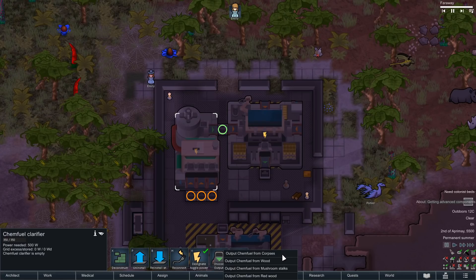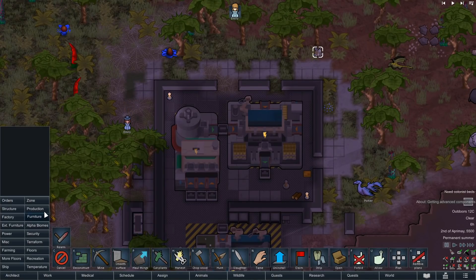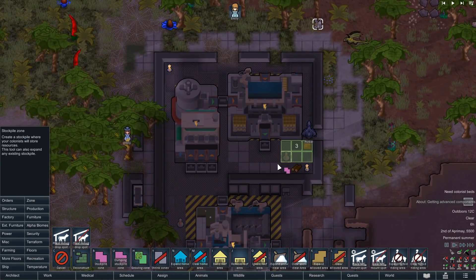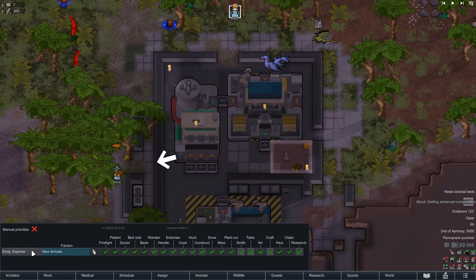Here goes output: chem fuel from corpses, chem fuel from wood, mushroom stalks, redwood. Let's say corpses - we'll just feed corpses into it. I mean, once we get power. Obviously we've got to get that power up and running. This is gonna be interesting, I think. Most interesting, indeed.